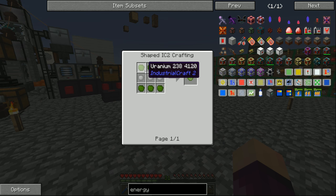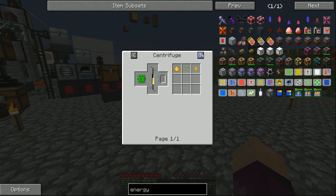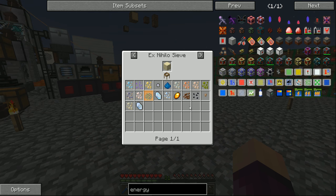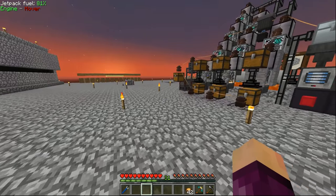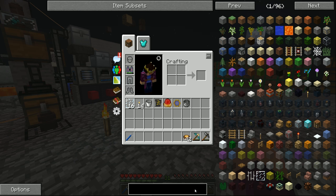So if you haven't already guessed, in today's episode we are going to work towards getting some of this uranium-238. Thankfully it's not that hard to make - we can make it in a thermal centrifuge using some crushed uranium ore, and luckily the way you get crushed uranium ore is by sifting sand. Over the past five episodes we've been sifting a lot of sand, so we have quite a lot of crushed uranium ore ready to be turned into uranium-238. All we need is a thermal centrifuge.